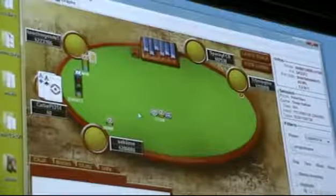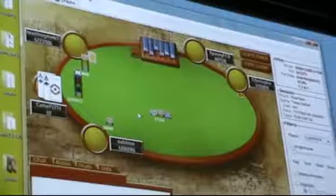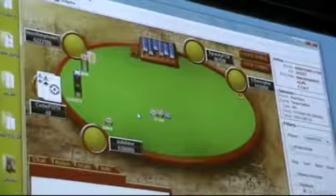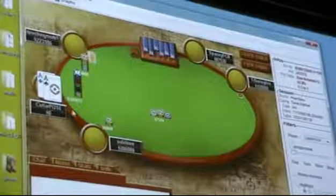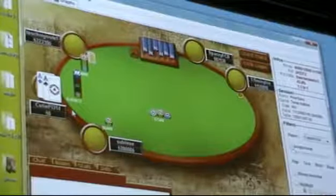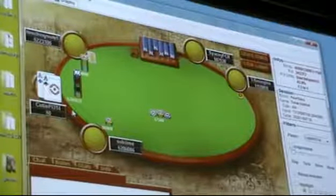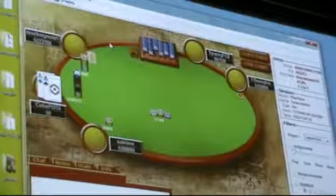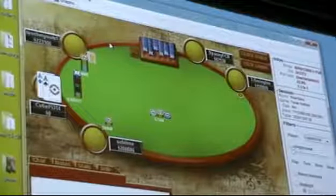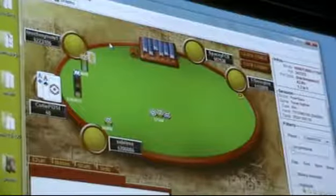I just go all-in here with aces. I could have tried to trap him a bit, but usually at 17 big blinds he knows that when I raise I'm going to go all-in anyway. So it's kind of obvious if I raise small that I have aces. Against a weaker player I would have raised smaller and tried to trap him, but I think he would probably read my small raise as a trap and play pretty well against it.